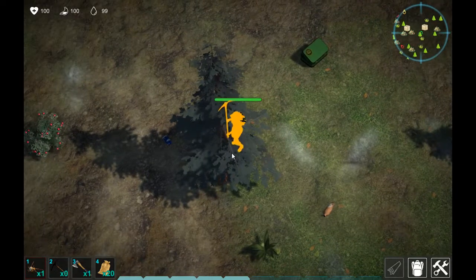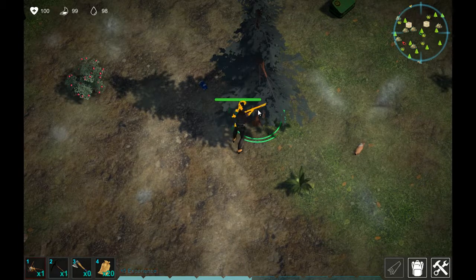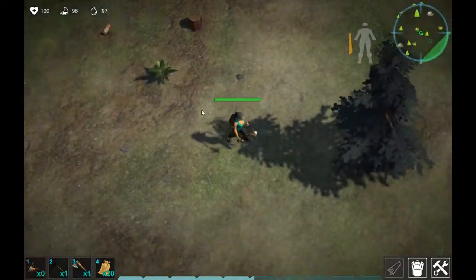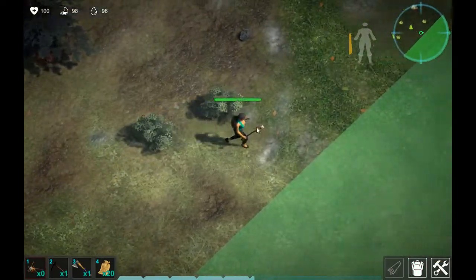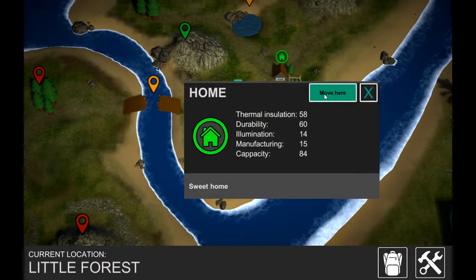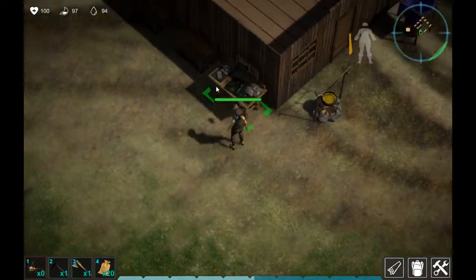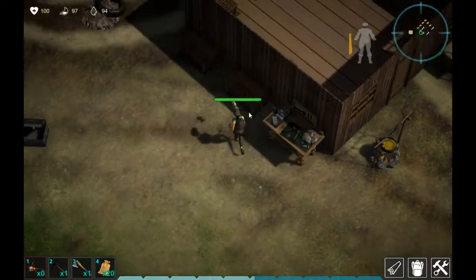I need some more logs — get them from the trees, and I hope I can carry them all. Okay, let's go make some food. Loading up and going back to our base. This one should let me make something — oh wait, I need to get rid of some of this stuff first.